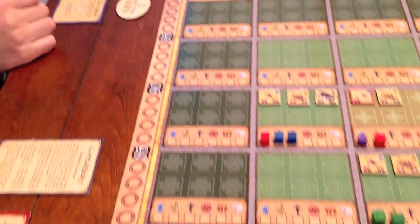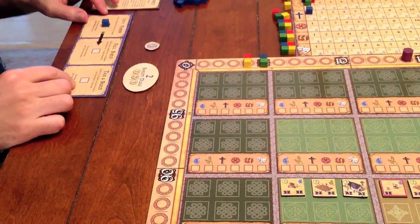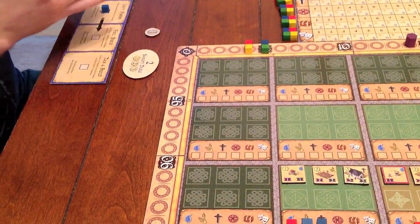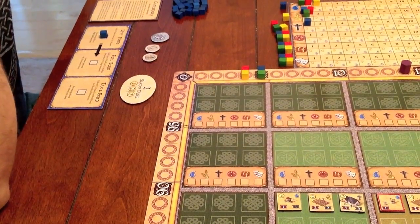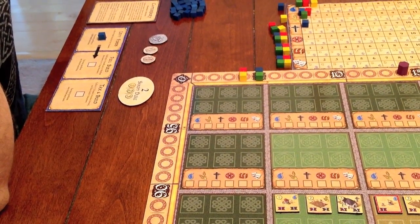Now it's Chris's turn again. He also decides to levy funds for six gold. As you can see, when you levy funds, your turn is quick, and you can start planning ahead for how you'll spend that gold on your next turn.